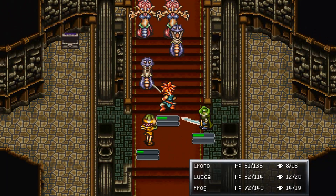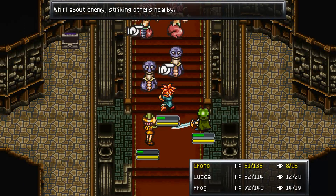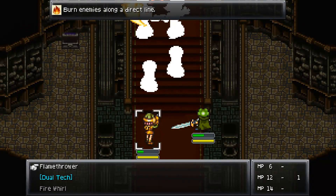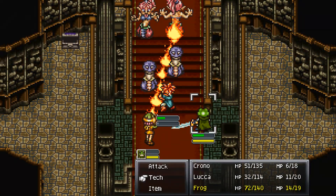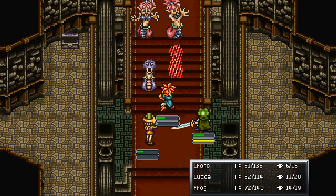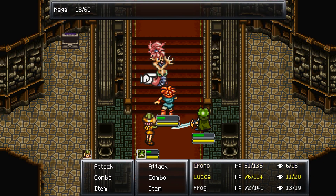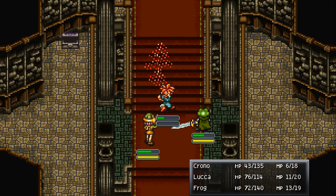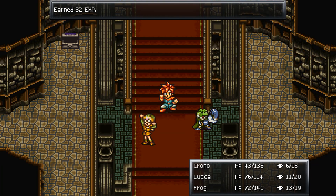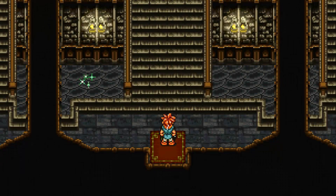Got four enemies here. Let's do a cyclone — that hits all of them. Flamethrower isn't useful since none are in a line. We'll also do a slurp. That should leave just one person left to hit. I need to start using the D-pad for battle menus because the analog stick is a little too sensitive for navigating them.